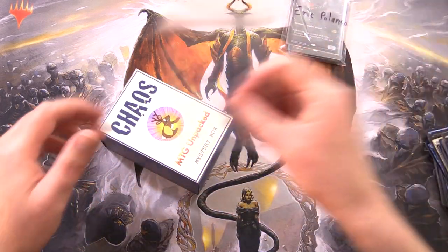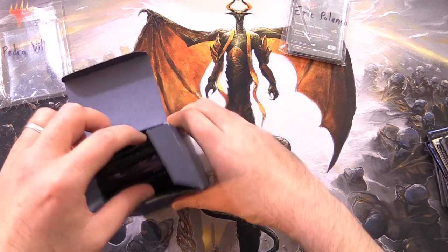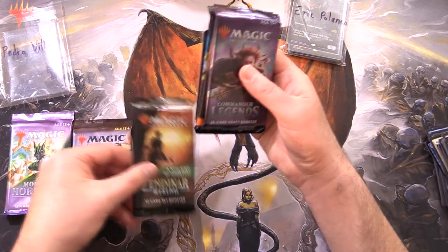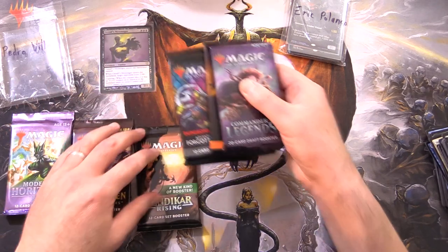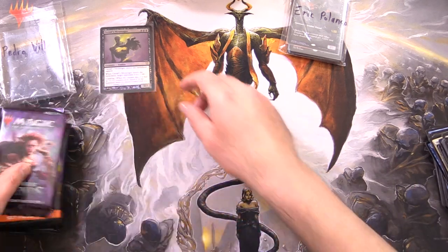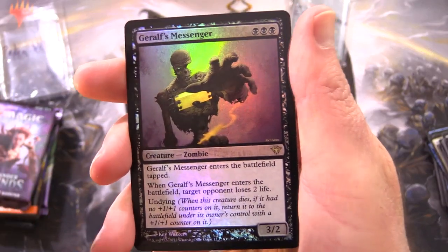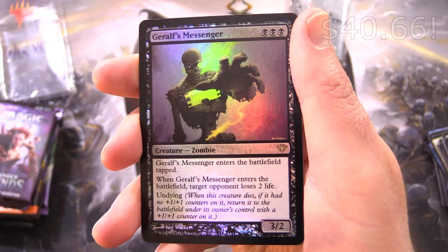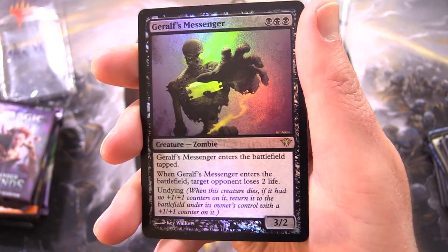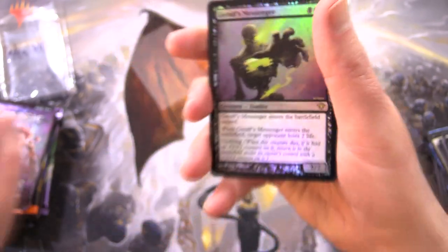Moving over here to Pedro Villa — thank you for being a patron. Any guesses for the foil in this one? Leave them in the comments section. Let's check it out. We've got Modern Horizons 2, Strixhaven, Zendikar Rising — oh, that's a nice one, we'll take a look in a second — D&D, Midnight Hunt, and Commander Legends. Pedro — Derof's Messenger, Creature Zombie, 3/2 for 3. Enters the Battlefield, tap target opponent, loses 2 life, and it has Undying. When this creature dies, if it had no +1/+1 counters on it, return it to the battlefield under its own control with a +1/+1 counter on it. Very shiny indeed.